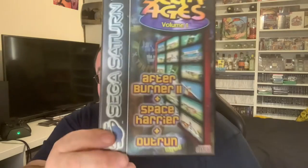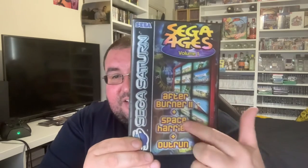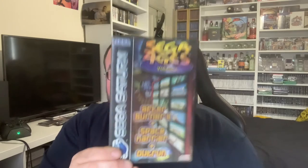Next we've got Sean's favourite game — Sean Retro Games loves this. It's a couple of flying games and a racing game. It is Sega Ages Volume One, so we've got Afterburner 2, Space Harrier, and OutRun. All three on one disc — can't go wrong with that, that's got to be great value. Do love OutRun as well.